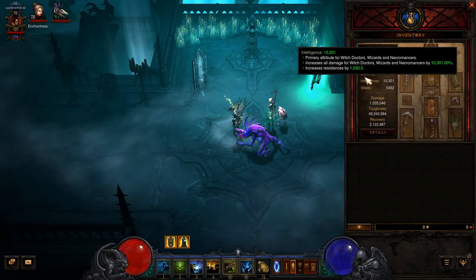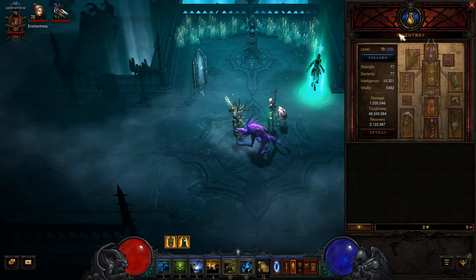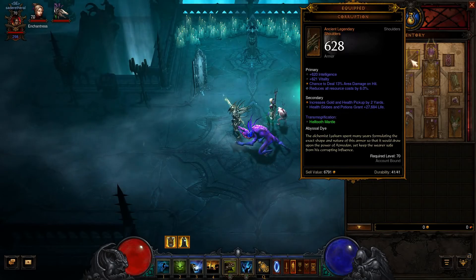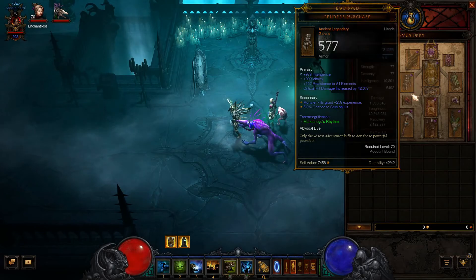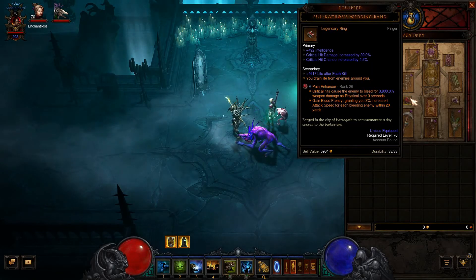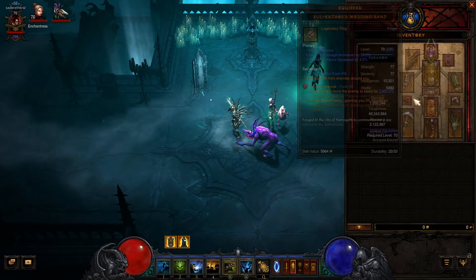So here's our Legacy of Dreams setup. Some of these items I've actually never seen before, like these shoulders — Corruption. There's no unique affix. Same with our gloves, Pender's Purchase. We're rocking Pain Enhancer, so critical hits cause the enemy to bleed for big damage and it gives us a Frenzy Stack each time we put a bleed on an enemy.